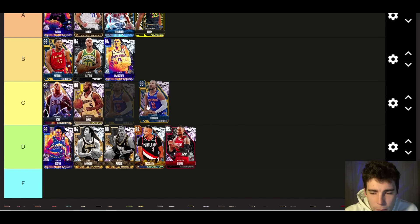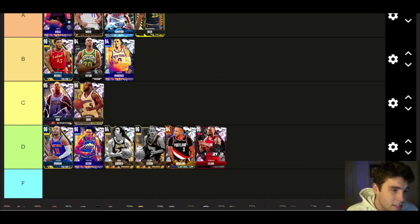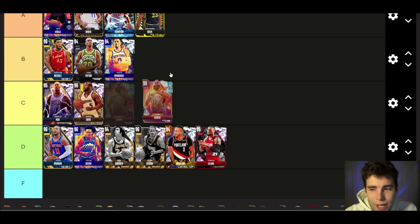Jalen Brunson — D tier. I played against him last night in the tournament and he wasn't great on the court. If you want an offensive card, why get Jalen Brunson over a Devin Booker, Austin Reeves, or James Harden? Those cards are better on the offensive end. Brunson's release catch-up is really good, but that's about all he gives you.